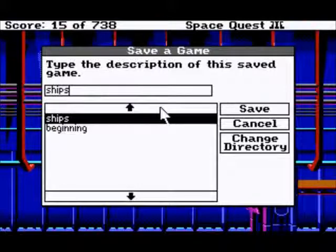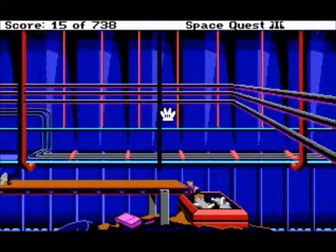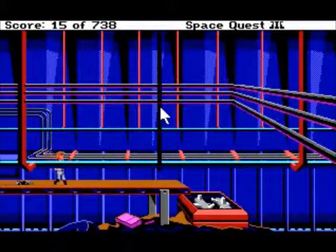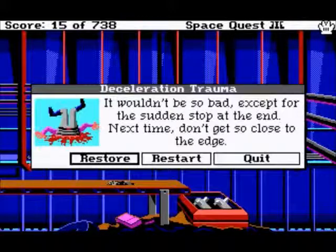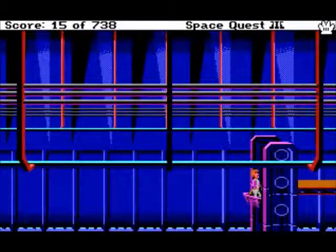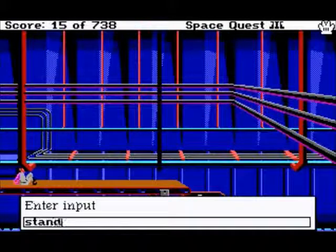Maybe we could do something up there. Can we take the bucket? That's not good. Let me just save. I have to stand first. You stepped off the conveyor — you're dead again. Way to go. Haven't we taught you anything? More deceleration trauma. Deceleration means you're falling really fast and then suddenly stopping — suddenly decelerating. So that's what kills you. It's not really the fall that kills you, it's the deceleration trauma. It's the sudden stop at the end that kills you.